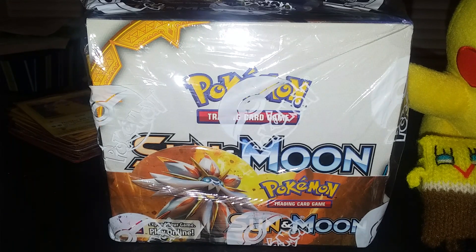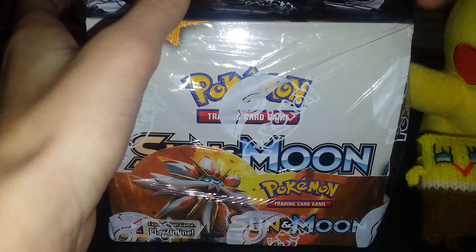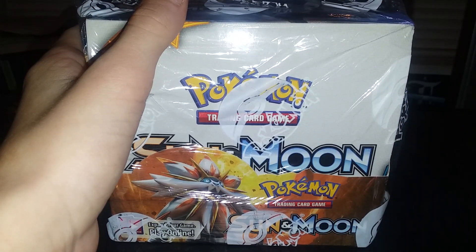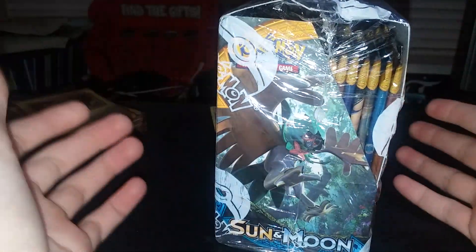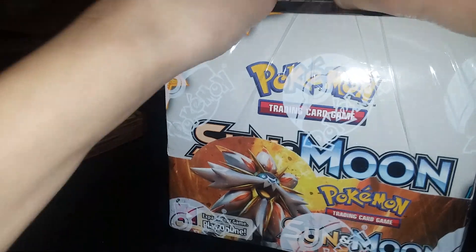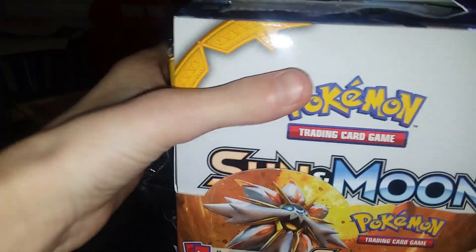What's going on guys, we're back with another video. In this video, as you can see, we have a Sun and Moon base set booster box right here. I'm going to be cracking this open, so let's move Pikachu and SpongeBob and crack this thing open. You got the bottom, these guys, and these are basically the mascots of the Sun and Moon base set. I know this is a very old set, but we're gonna crack into this right now.